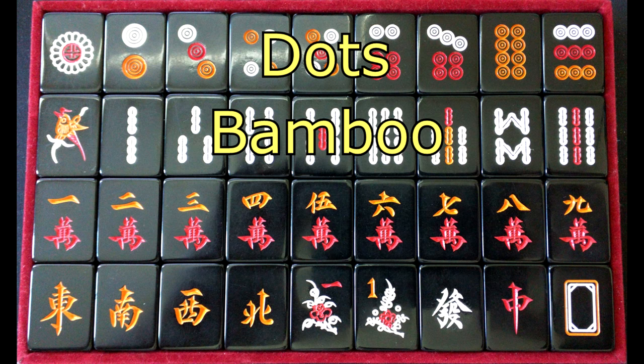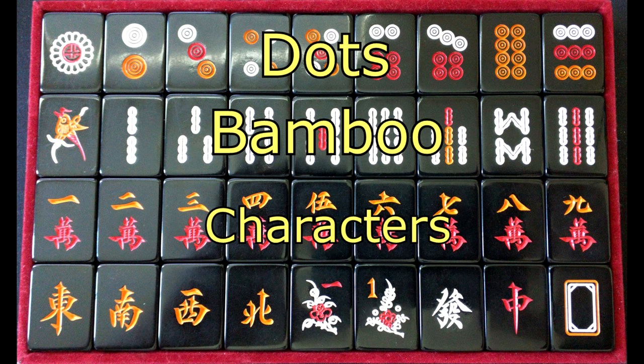And third, the last normal suit, we have the characters, which are called man. And those count one through nine across in Chinese characters. For the five, it looks a little different here because this is a Chinese set. In Japanese, those two strokes on the left won't be there sometimes.